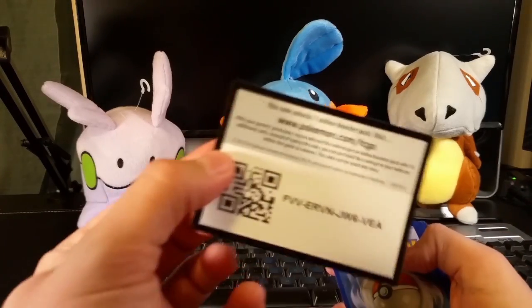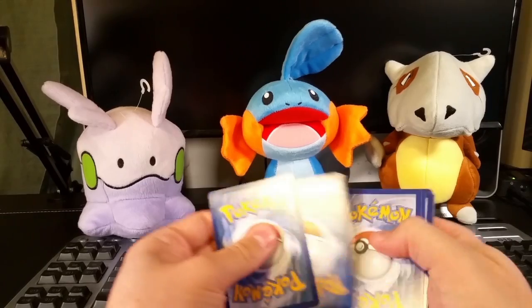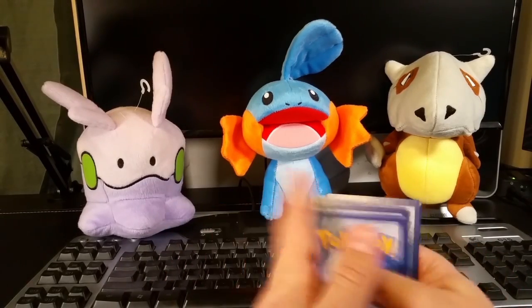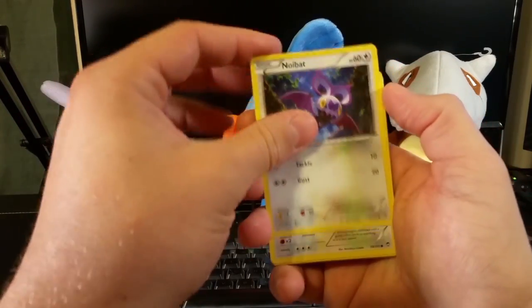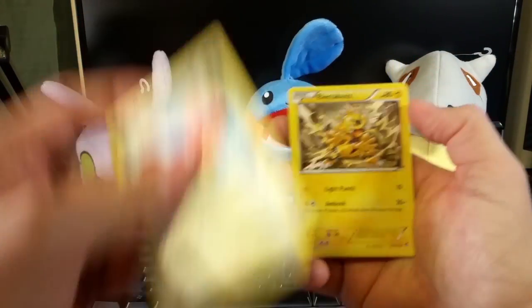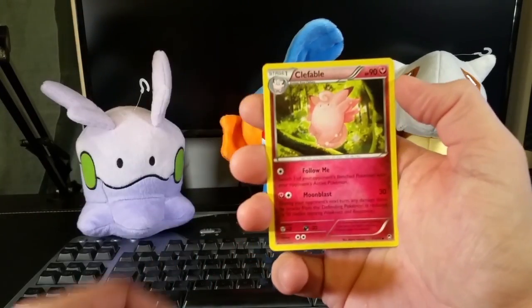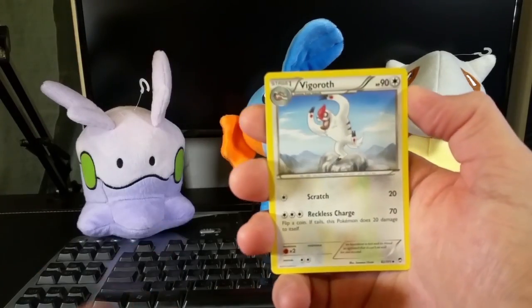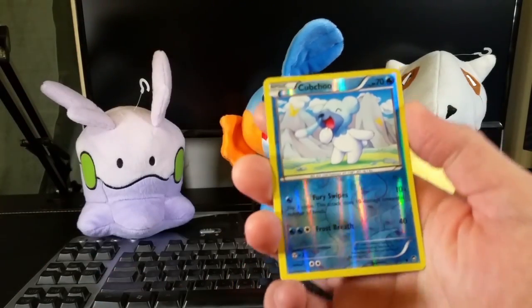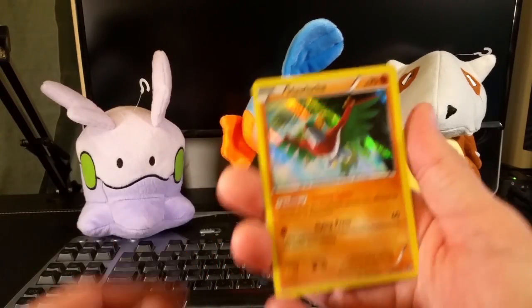Alright, there's your code card. Next up is Plusle, Noibat, Lickitung, Electabuzz, Gothita, Clefable, Jaw Fossil, Vigoroth — a reverse holographic Cubchoo, not my favorite Pokemon for sure — and a...